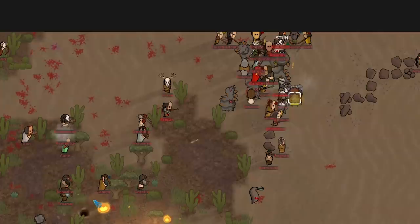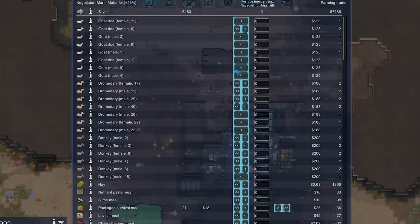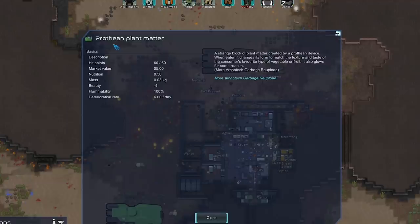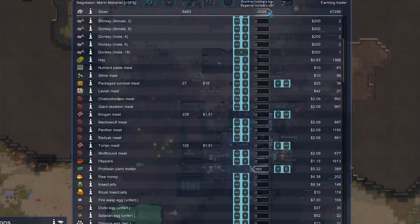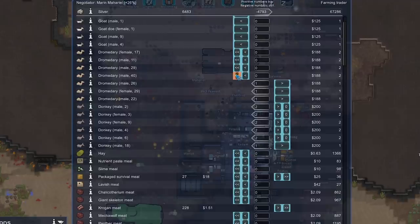Here comes the raid — looks like it went wrong, which is nice. They've already taken care of the Cinderlisks really fast, doing basically no damage. We also got visited by a farming trader, which I thought would be pretty useless. They have animals, but more importantly, a bunch of Prothean plant matter — basically Architech plant matter renamed with the Rim Effect theme. The stuff doesn't go bad, offers really good nutrition for $5 a pop. We buy $389 worth for 2k silver, solving our food problems for a long time. We then dump the rest of our money on donkeys and camels to use as distractions.